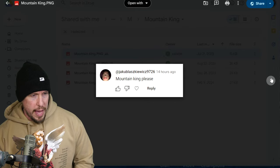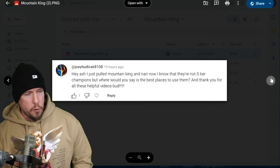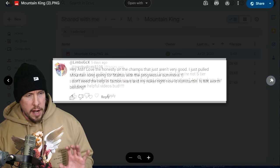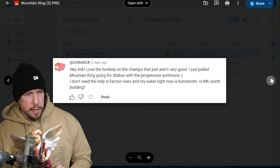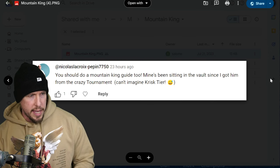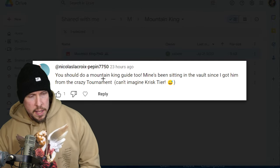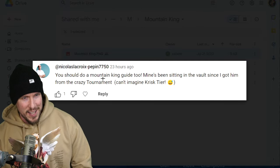First, a few shoutouts. We have Juku looking for a Mountain King guide, Joey looking for Mountain King and Nari, Limbo looking for Staltus and Mountain King, and another Mountain King request from Nicholas. Let's go ahead and jump into it.